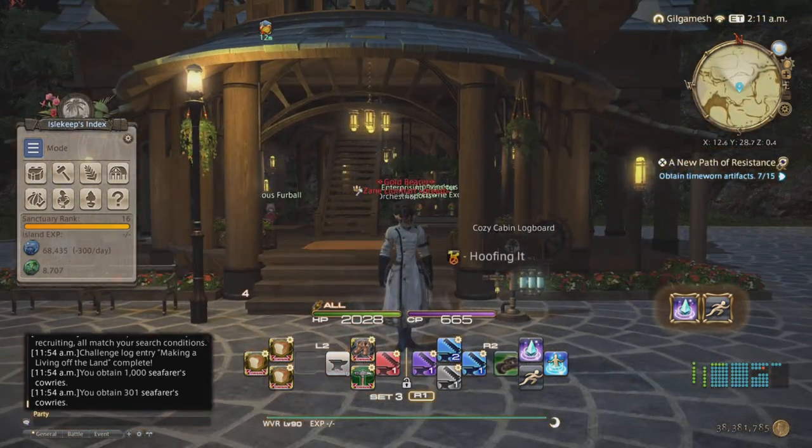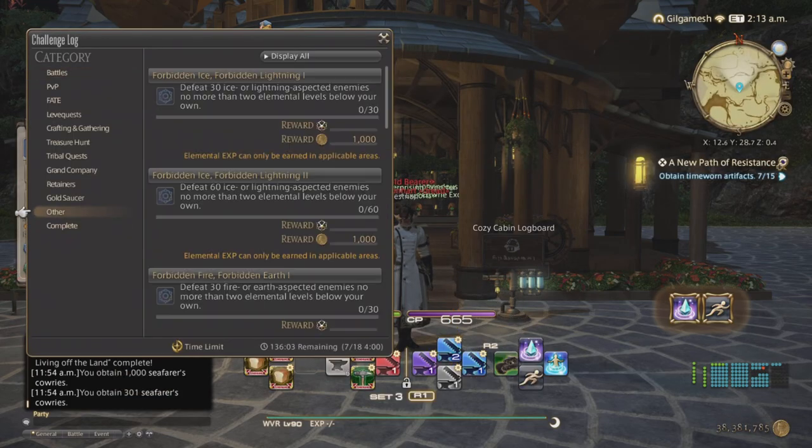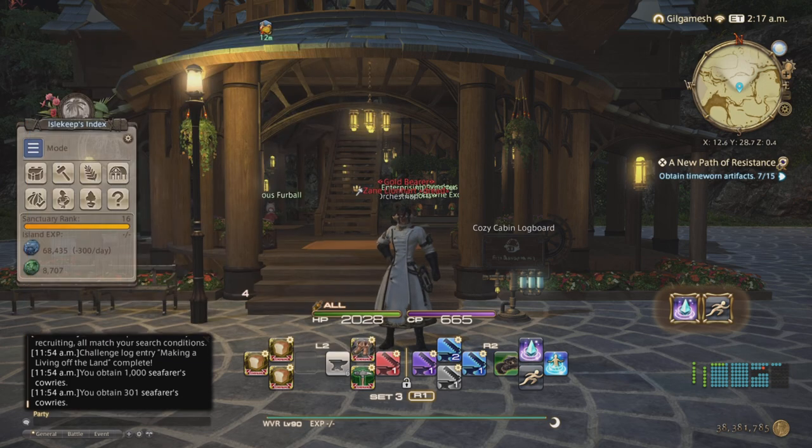The achievement in the challenge log will also give you 1,000 cowries each — under Other: collect 100 materials for 1,000, and ship 20 handicrafts for another 1,000 per week. That's your alternative for getting the dyes. The dye is really the only thing you can sell from Island Sanctuary — everything else is personal.